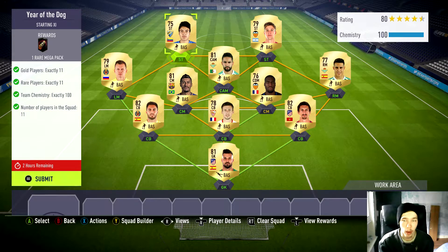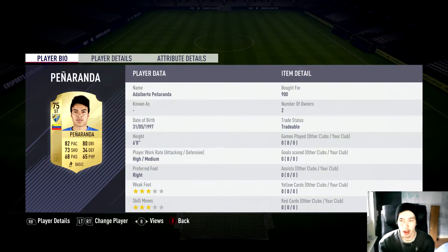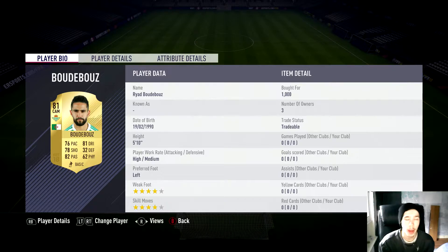I just went with a full Liga Santander team and they're about maybe 1,000 to 1,500 coins each. You can get other leagues too — there are so many different leagues out there. You could probably do it for maybe 1,200 coins per player or even cheaper. Overall I paid 14,000 coins for the whole thing, but you could get it cheaper.